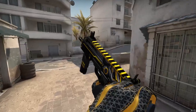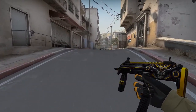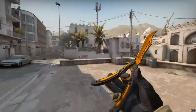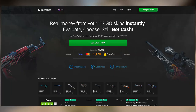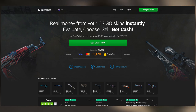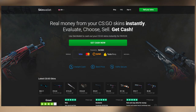Alright guys, that's it — thank you very much for watching. If you have any new ideas for collections built around knives, skins like the Asimov, or themes, leave them in the comments below. Like and subscribe as always. And remember, if you're looking to sell your skins for real money quickly, head to SkinWallet.com and cash them out to an e-wallet of your choosing nearly instantly. Thank you very much for watching — have a great day, stay safe, and cheers.